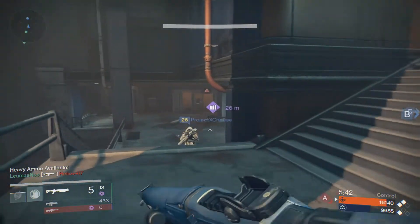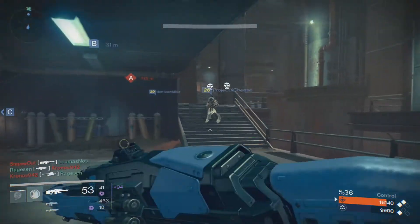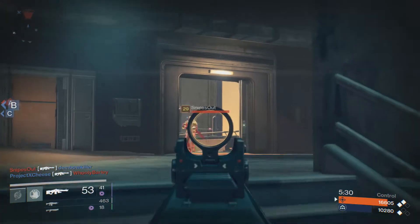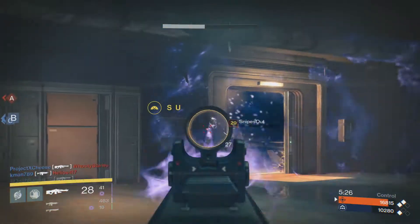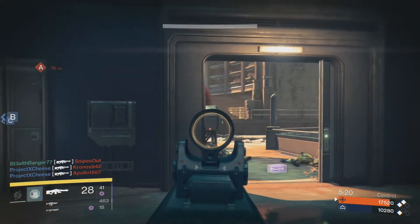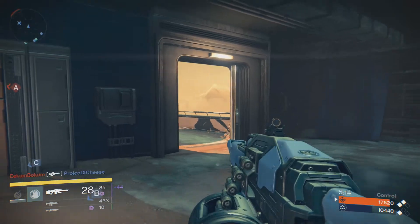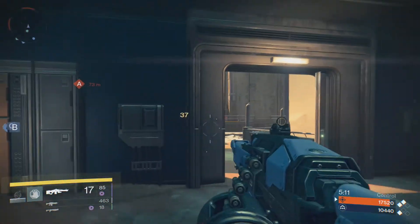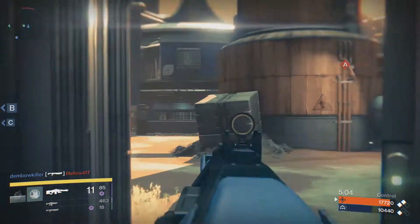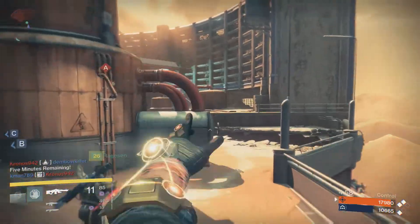Lord Saladin is the vendor where you rank up your class, get your emblems and shaders. I'm still working toward that rank 3 shader — I want to see what it looks like. But I think there should be more loot available from him. The rotation of things available should be wider spread, because right now I'm seeing the same couple items — one weapon, one heavy weapon, an arm piece and a chest plate. There should be specific stuff only obtainable in Iron Banner so that higher level players have something to push for and lower level players have something to look forward to.